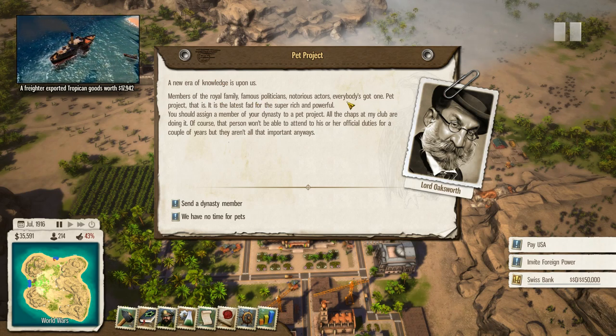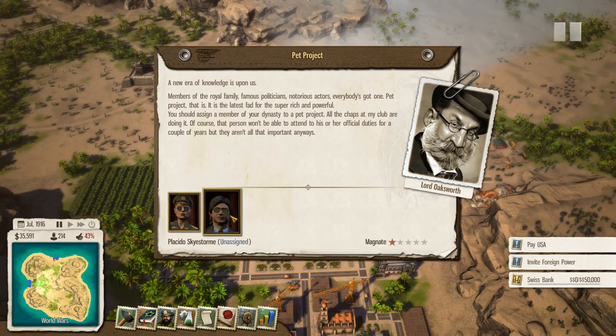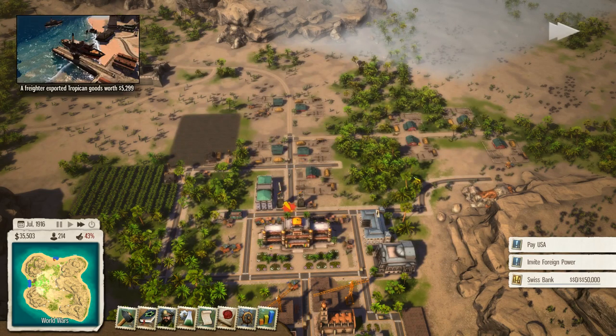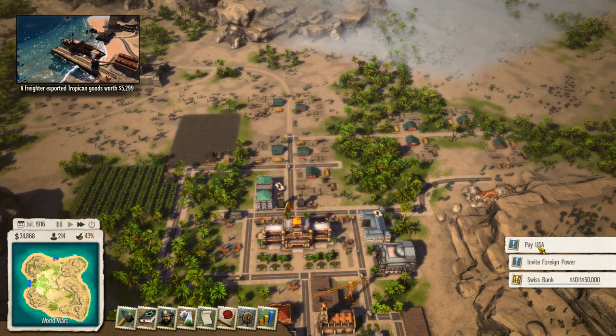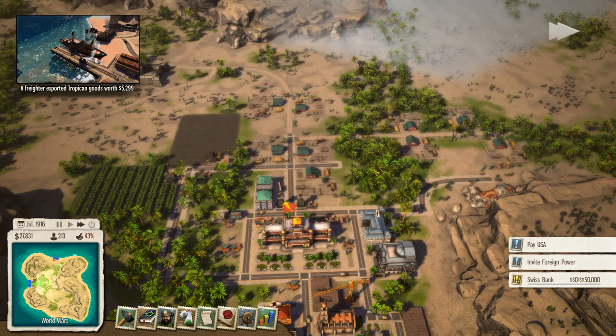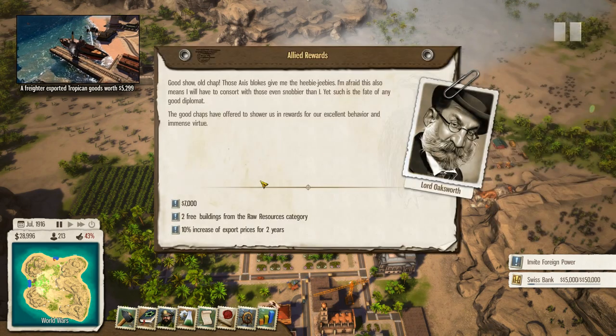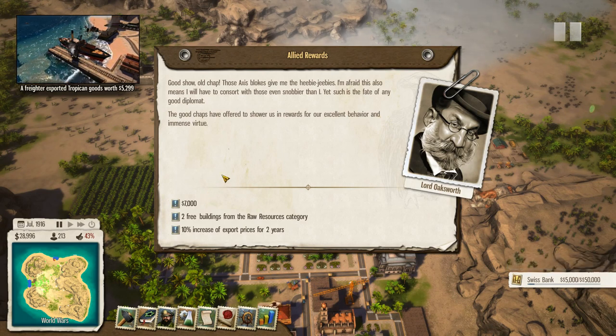New members of the royal family, famous politicians - everybody's got a pet project. That age says you should assign a member of your dynasty to a pet project, so we'll do that - I'm going to send Placido. We can afford to pay the USA now so let's do that. We need to invite a foreign power so I'm going to invite the Allies. Good job old chap - those Axis fellows give me the heebie-jeebies.